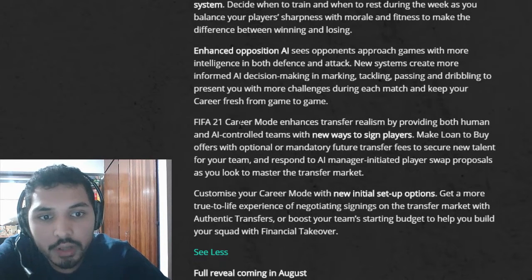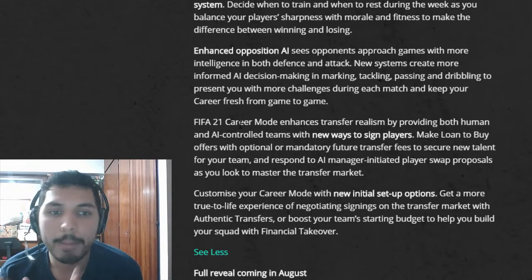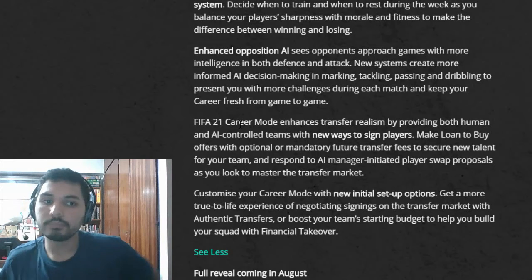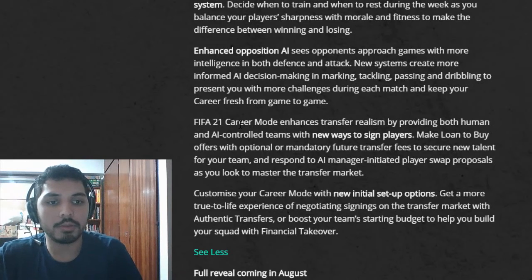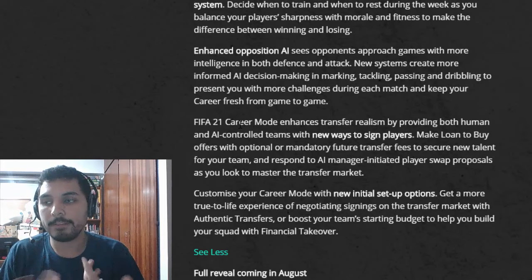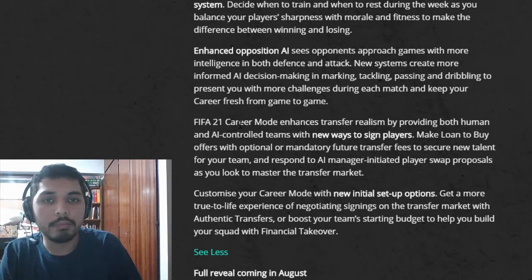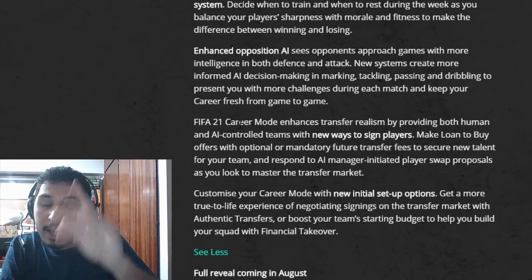There are also new ways to sign players, like loan-to-buy offers with optional or mandatory clauses. I believe we had this option back in FIFA 12 or FIFA 14, then they removed it, and now they're bringing it back. I'm excited because sometimes we want to sign wonderkids but don't have the money. Now you can loan a player and agree upfront to pay, say, five million at the end of the season — and suddenly you've got a bargain.